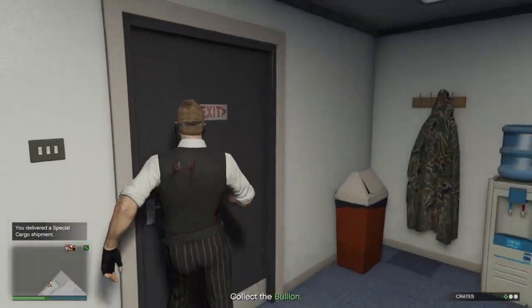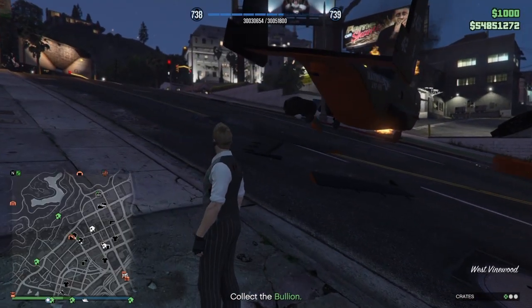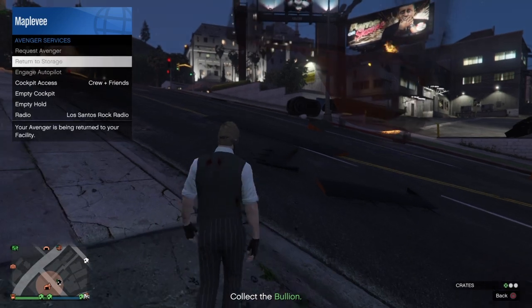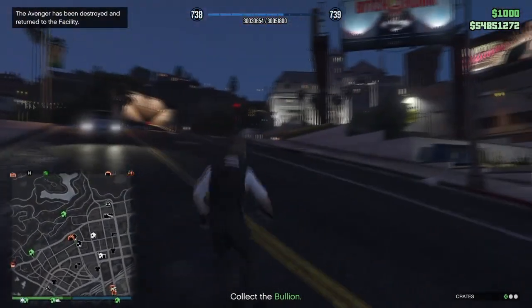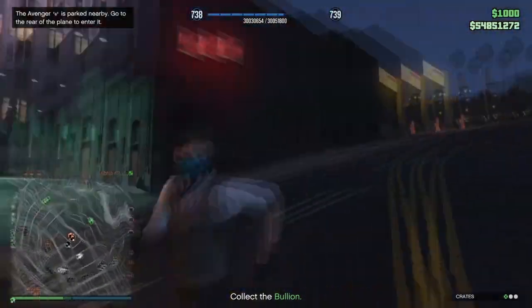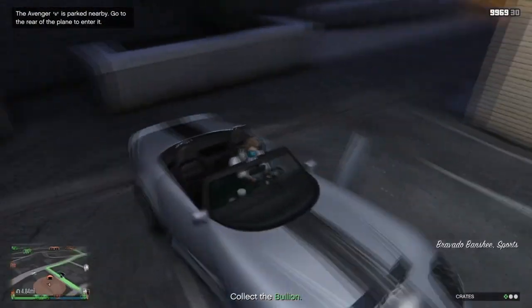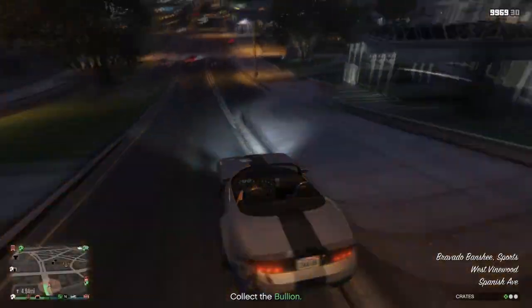Another reason the Avenger is worth the investment is that it can allow you to do collections even in populated sessions - though I don't advise it. As shown here, I've landed my Avenger and I'm dropping off the first crate - the bad crate - in the warehouse. When I return outside to collect the remaining crates stored in my Avenger, my Avenger blows up. The beauty of the Avenger is that the crates don't get destroyed when it's blown up - they remain inside, waiting for you to request the Avenger again and finish delivering. Not only that, but the crate icons on the map will appear at Mount Chiliad, confusing any griefer trying to destroy your cargo, while your cargo stays safe inside your Avenger.